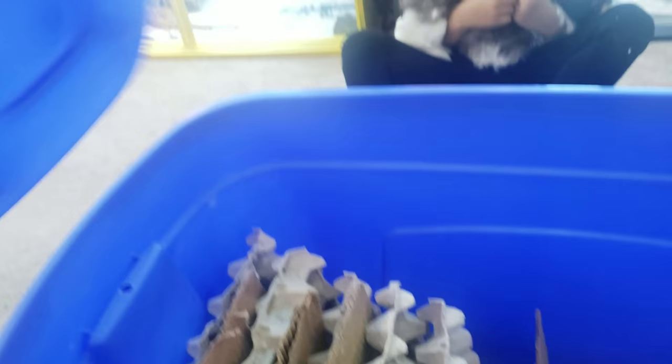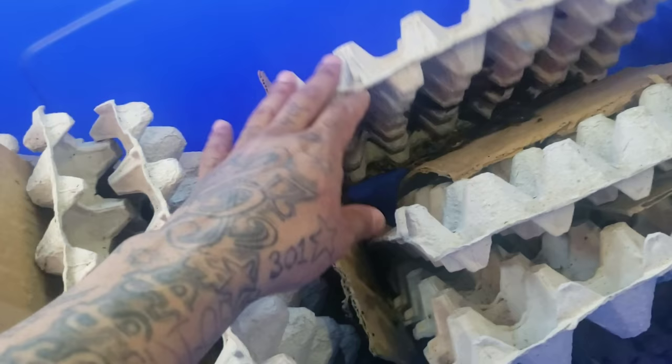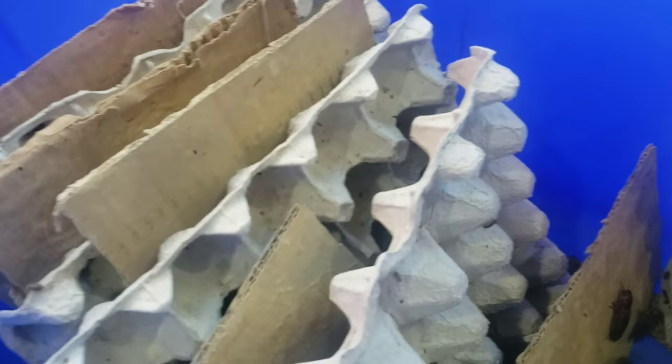A respirator is definitely something you want to have if you're going to be cleaning, sifting, and sorting your roaches. This is the inside of the bin — it's just a plastic tote that I've cut a big hole in the top and added screen mesh with hot glue for ventilation. With dubia roaches I don't have to worry about them climbing out because they're too heavy to climb smooth structures.